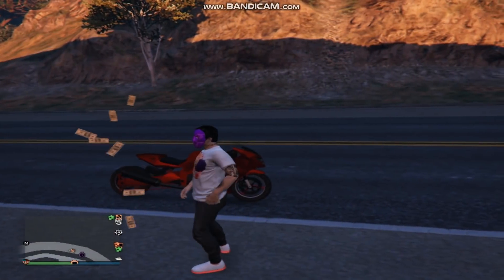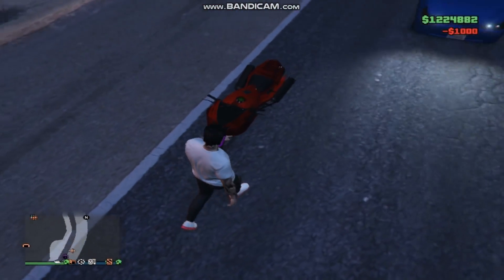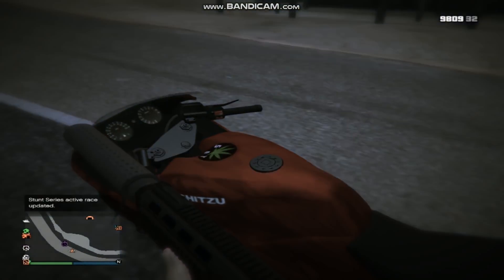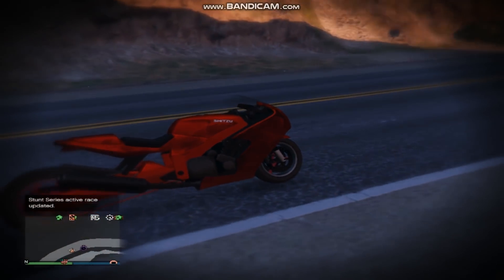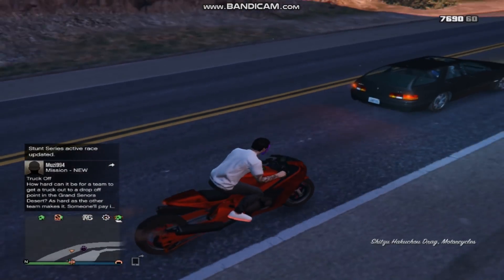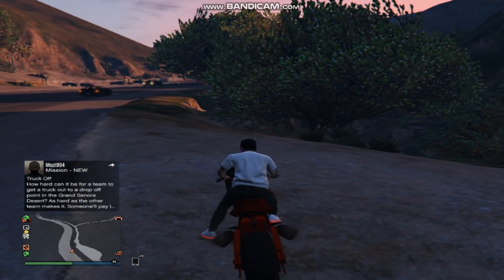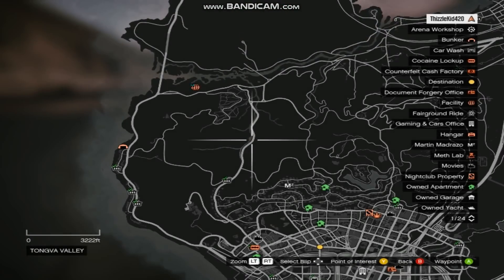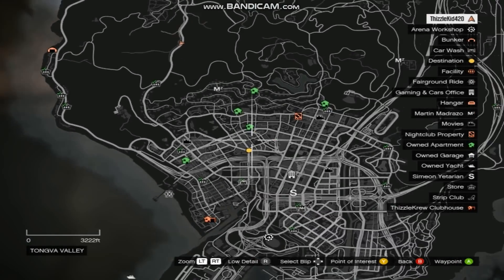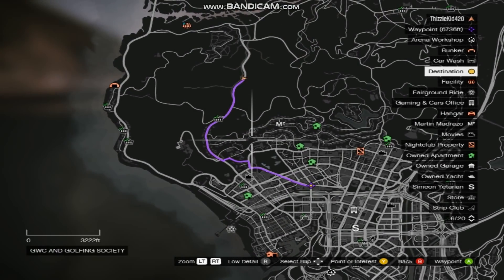Time trial — I'm going to be showing you guys how to beat it under par time. All you guys need is a street bike for this. I highly suggest you use the drag street bike like the one I'm using. Come to this time trial; you guys will see it on your map. The location is right here. The par time is 58 seconds, so we are going to be making $51,000 in under a minute. Look how easy this is because it's literally right down the street.